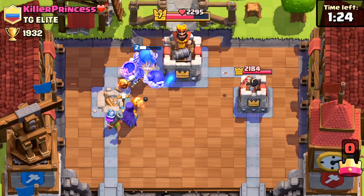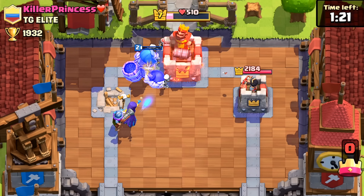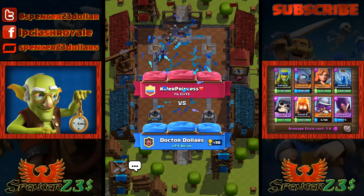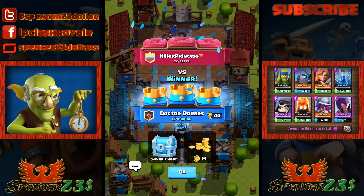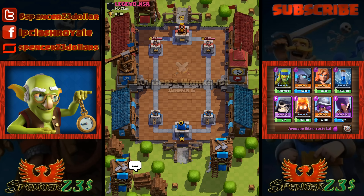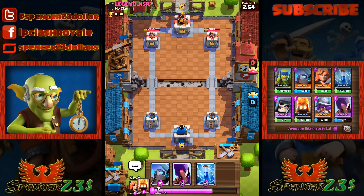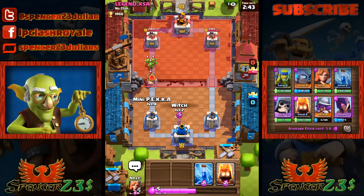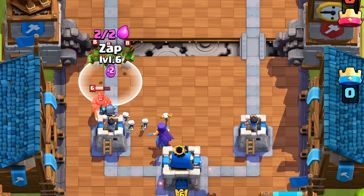Finally we've got enough elixir for our Giant Skeleton. This is going to be a lot different to the giant because the Giant Skeleton actually fights his way to the tower rather than just barging through. You can't necessarily call them a direct replacement, but it gives you a good idea of what you might use if you're lost for ideas. I think this app is going to be pretty useful. Killer Princess isn't fighting back - we've won this one, but that's not a good enough test.